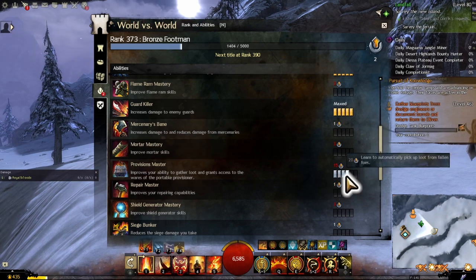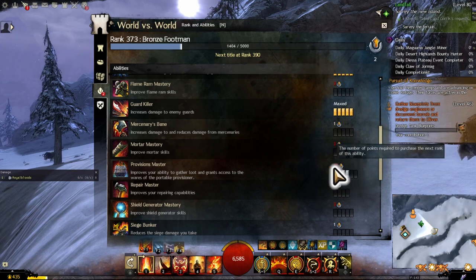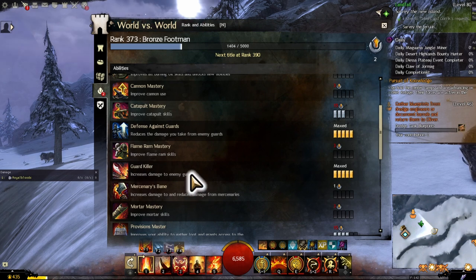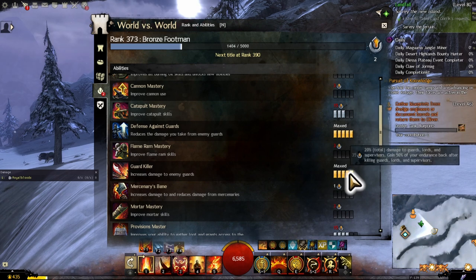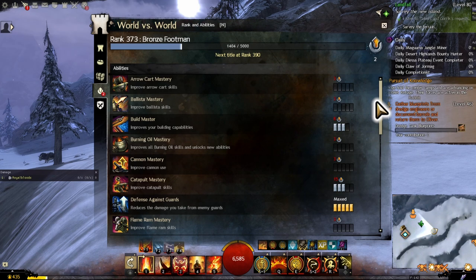Another important mastery is at least one point in gliding, which allows you to glide within your own territory. A very important mastery to get is Provision Master with four points — it automatically picks up all dropped loot from enemies. This is critical since in big battles you may die and never get back to pick up loot. Two other highly recommended masteries are Guard Killer and Defense Against Guards, letting you survive against or kill NPCs quicker so you don't get overwhelmed while fighting players. Arrow Cart mastery is also very important, as arrow carts do a ton of damage in WvW.